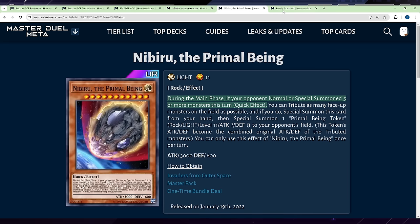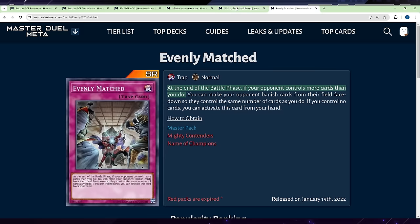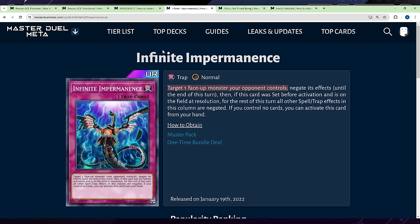You can still play through Impermanence, Nibiru, and Evenly Matched against players that are not properly toggling off to hide their delays. The exploit comes into play by still being able to read those cards even with their toggle off.